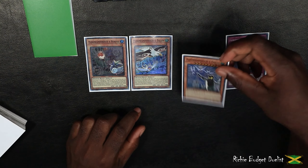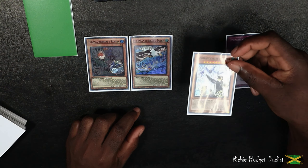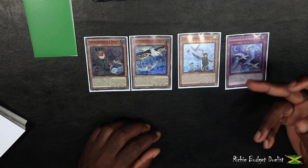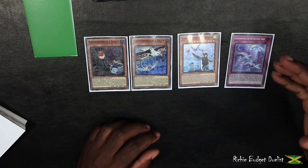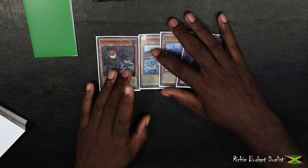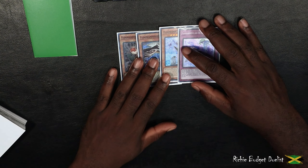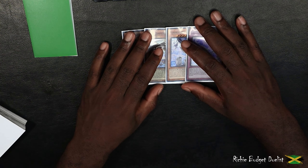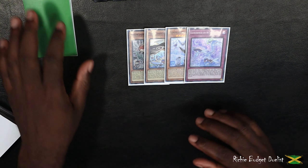You can deviate and change the Mpen to something else like Risa or Apex, but normally you want to go into Mpen first to get that extra search — adding the Floowandereeze spell or trap card to your hand. Now we know the line for the Floowandereeze, so we're going to talk about the hand traps and how they effectively stop the deck from going through.